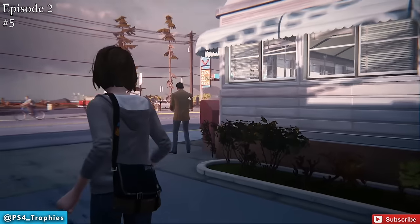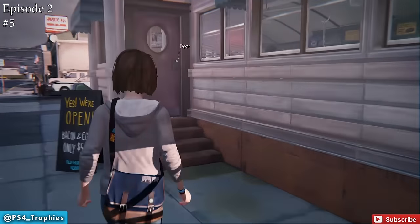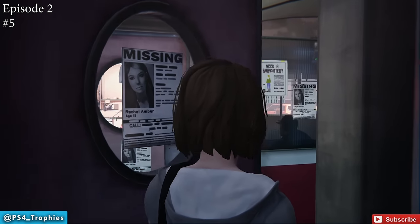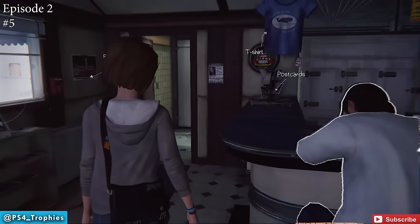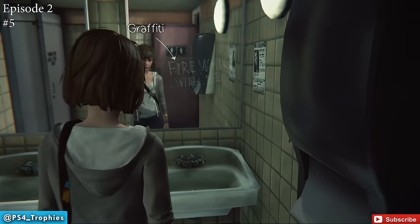Now go inside the diner. Once you're inside, go to the bathroom — it's going to be on the left corner as you enter. Once in the bathroom, immediately turn to the right and you'll see some writing on the mirror. Walk up to that and you can take a photo right there.